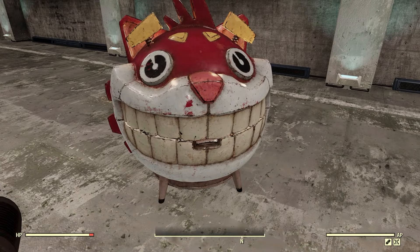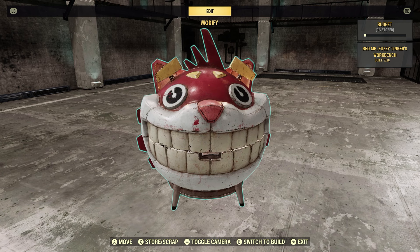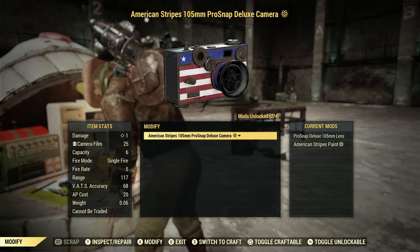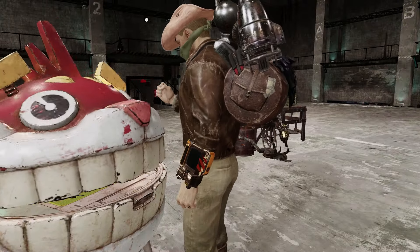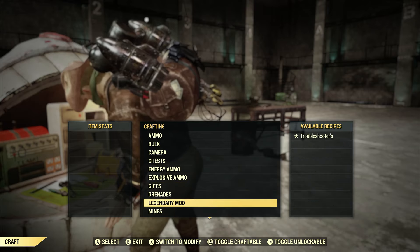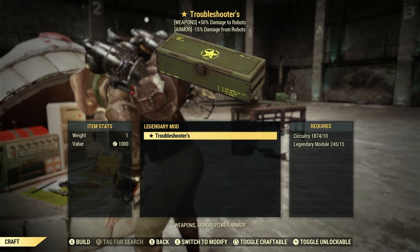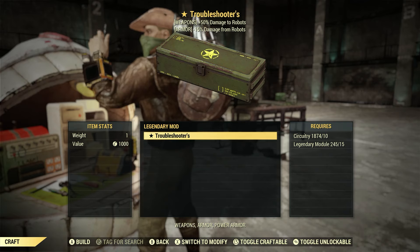Let's go to the Tinker's workbench and go to modify/repair, see what it shows up as. Let's go ahead and craft. So — Legendary mod. We got a Legendary mod: Troubleshooters! That was one of the ones that popped up for us. Troubleshooters on weapons gives plus 50% damage to robots; on armor, plus 15% damage resistance from robots. So that's pretty cool — we got this one-star Troubleshooters from scrapping a piece of armor, and it gives us the option for either weapons or armor.